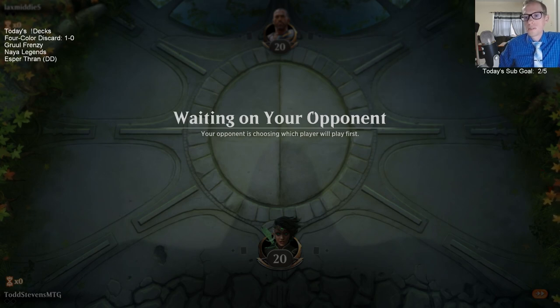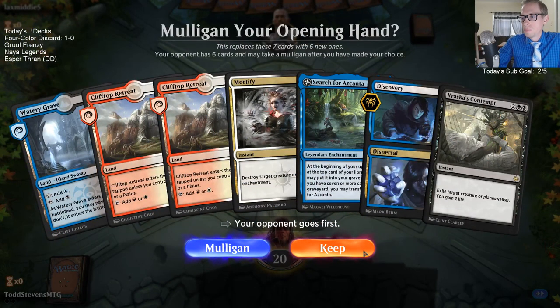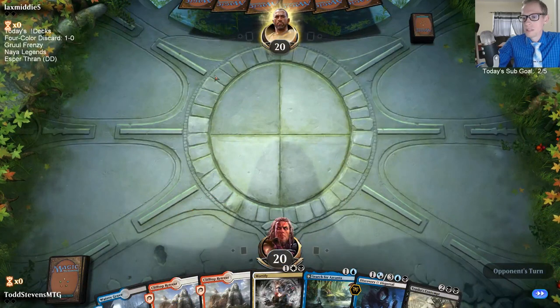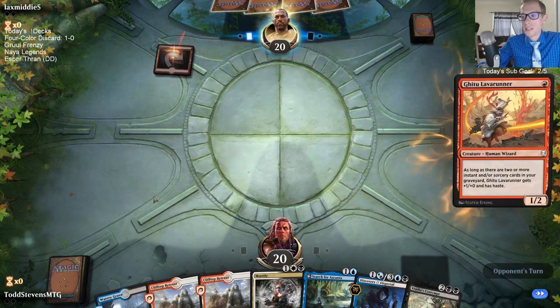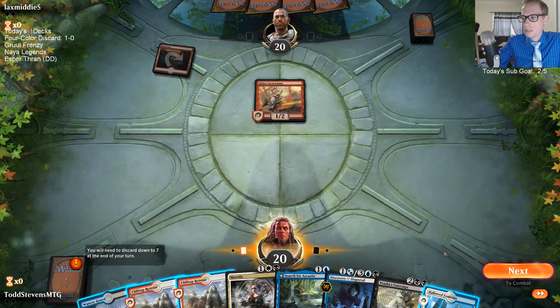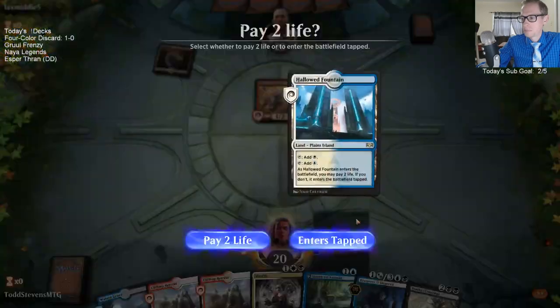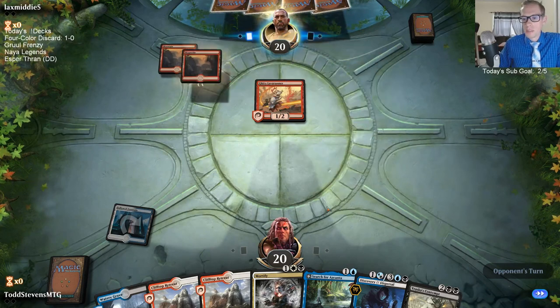So since I'm going four color, I'm basically splashing white and red. The deck has kind of a Grixis feel, but you could call it Esper Splash Red because I'm only playing Angrath and Nicol Bolas for red. I would like to be playing Lava Coil as my two-mana removal spell, but not doing that. Playing Cast Down instead, because we're basically a blue-black deck that's just splashing some white and some red.